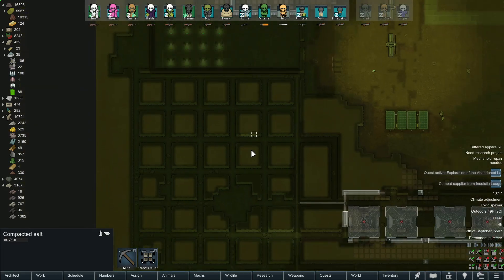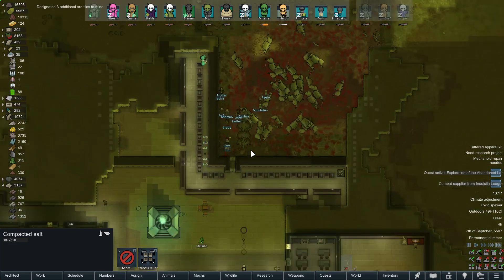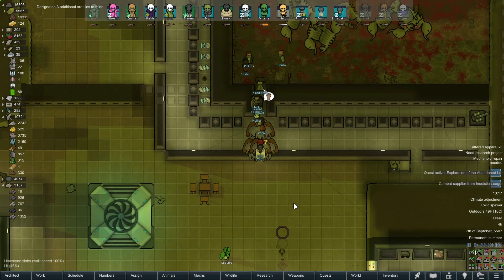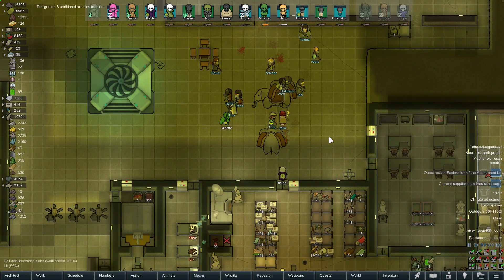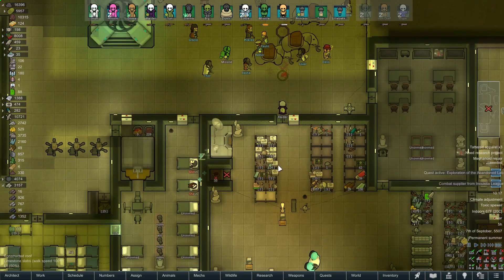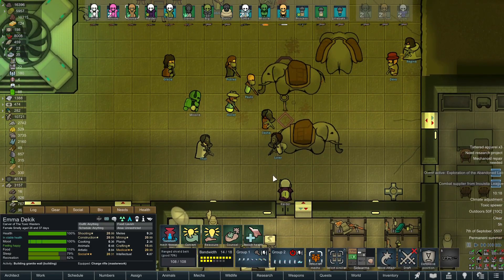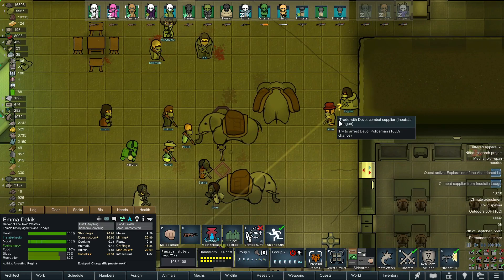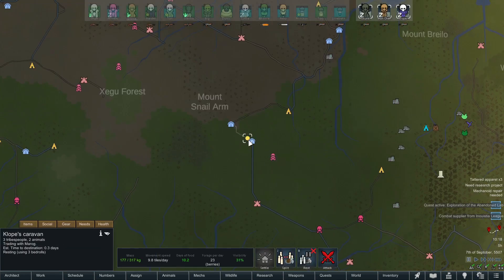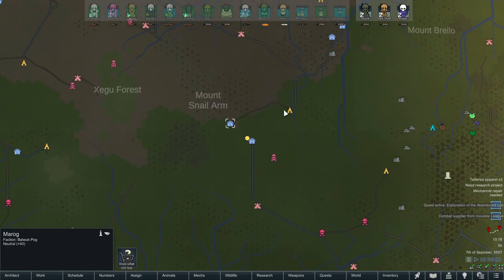We've got a trader show up — a combat supplier! We do have a lot of organs for sale. Sadly most of our trade goods right now are not here; they're on the road with our caravan. We just had a stop-off at the pig colony and we're going to visit several more places — it's going to be a season before they get back home.